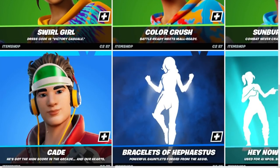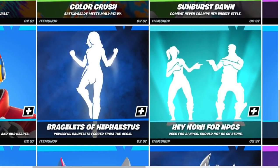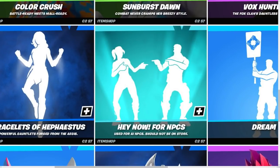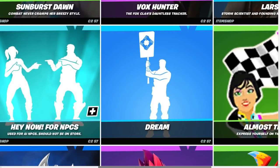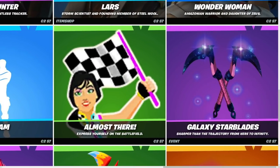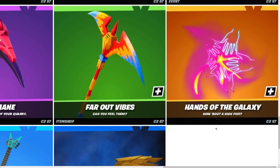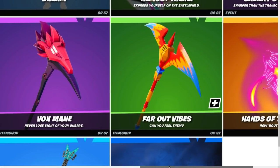Lars is from Save the World and he's coming to the Item Shop — that's crazy. Wonder Woman, Kade. The Wonder Woman emote is pretty lit. For NPCs — used for AI NPCs, should not be in store, good to know. The Dream emote, Almost There.